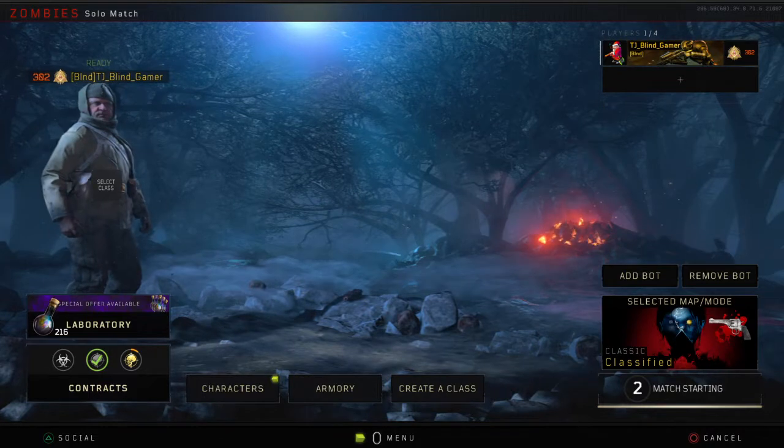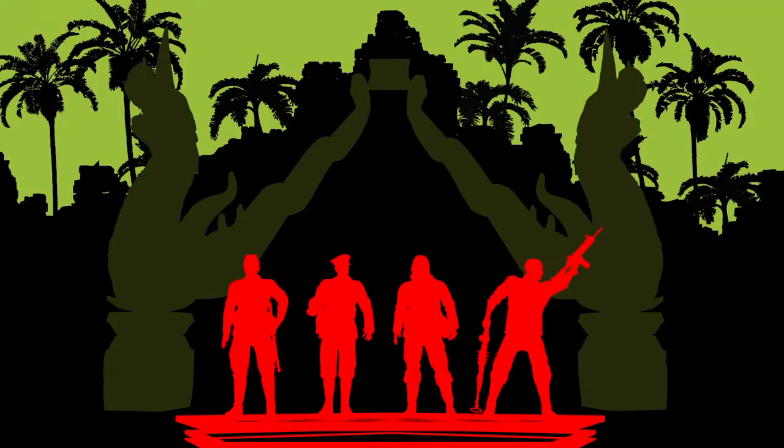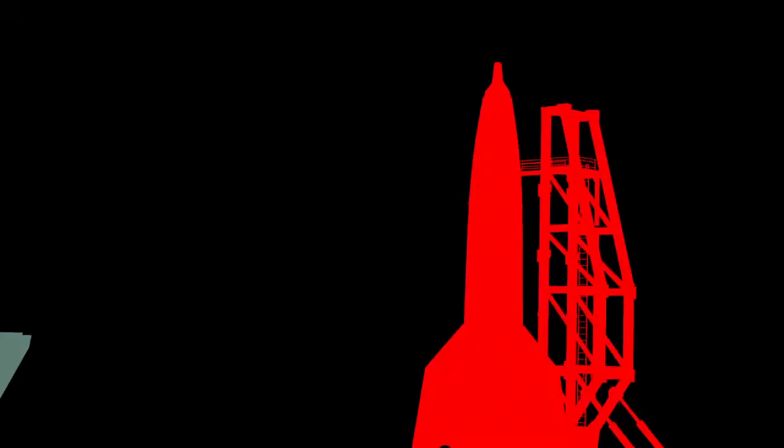How would I describe Call of Duty to a blind person and how to play it? You use whichever weapon is charged — you click like that. Square is your main interact button. X is jump, which you hardly ever need in Zombies at all. Circle is crouch, which you also hardly ever need unless you're sprinting — you can crouch-slide to give yourself a little boost in maneuverability. And Triangle switches weapons.